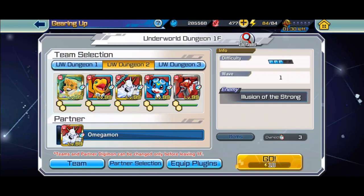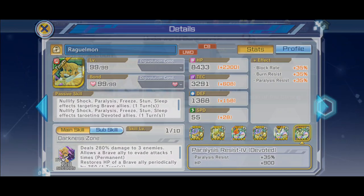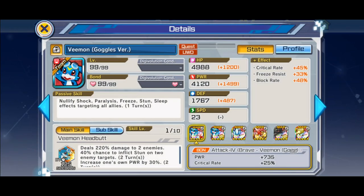The goggle Digimon kind of go with any team, but I feel like it's the best energy team. They have HP. Omegamon's the big hitter; this Digimon gives it evasion and heals. Agumon's really good — it clears DLT — and Vmon is the one that blocks statuses. I really like that.